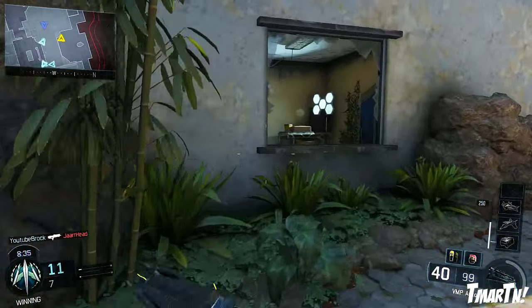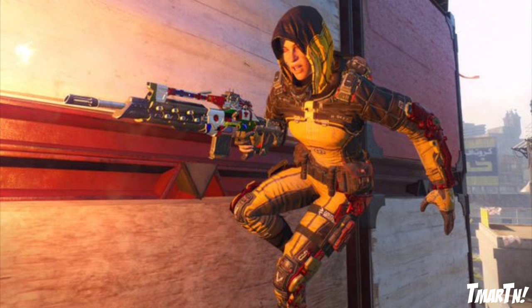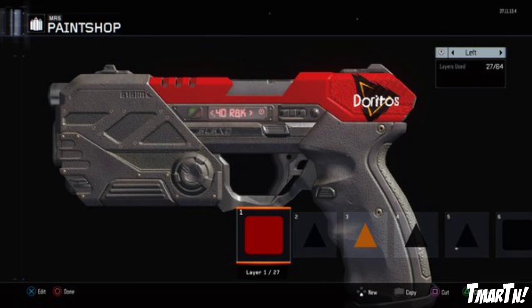Starting off our list at number 10, we have Flags of the World by Killer Man 913. I could tell there's a lot of work that went into this one — obviously going through and putting all these different countries' flags on a weapon is going to take a decent amount of time. I thought it was a cool design. Actually, I think we've seen something like this before in Ghosts — there was a DLC personalization pack that had this camo on it. So yeah, thank you Killer Man 913.